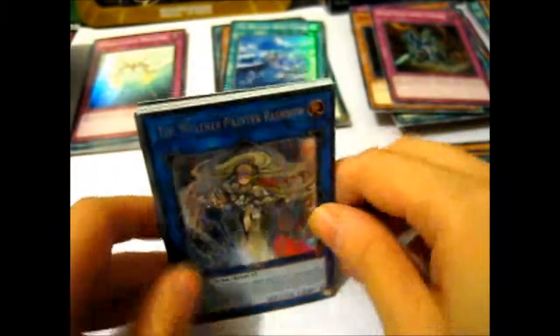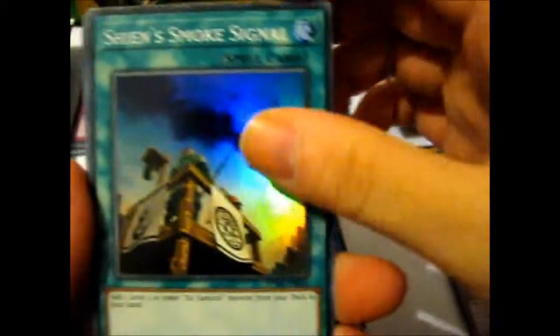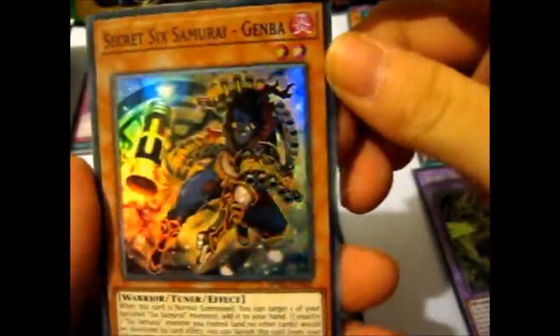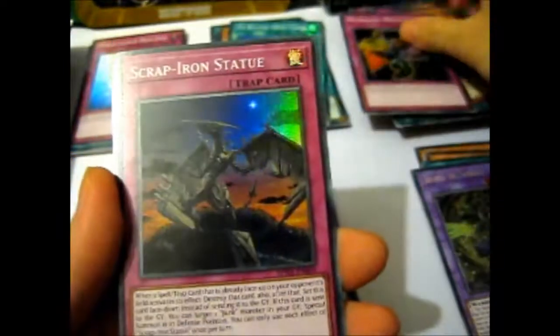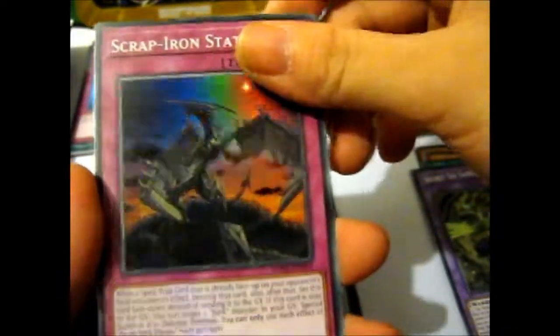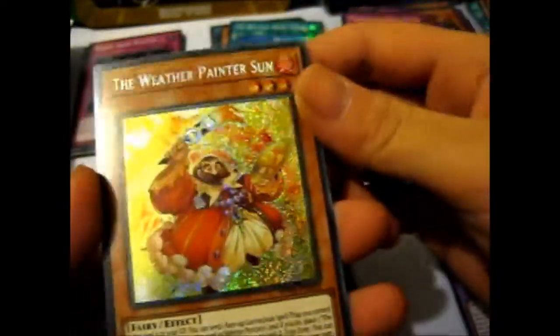So far only two duplicates of the Secret Rares, out of 20. Secret Six Samurai Genba — looks more like a ninja than a samurai again. Scrap Iron Statue — looks like a dragon. And a Weather Painter, Sutton.